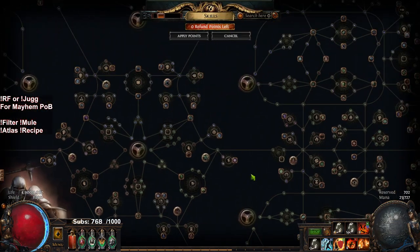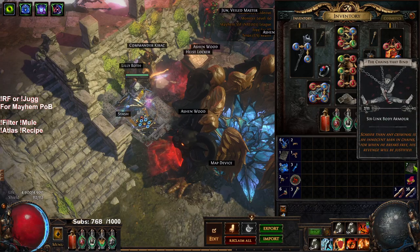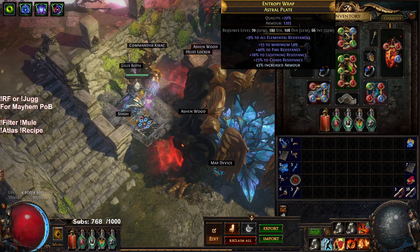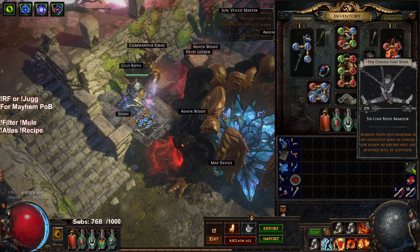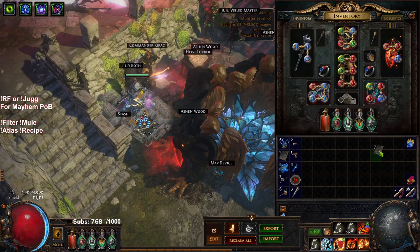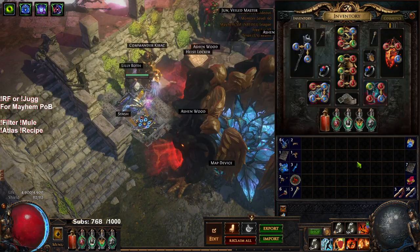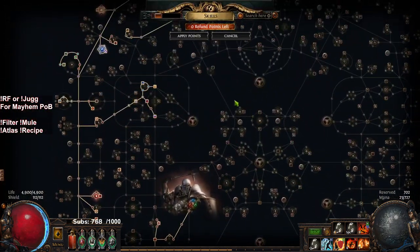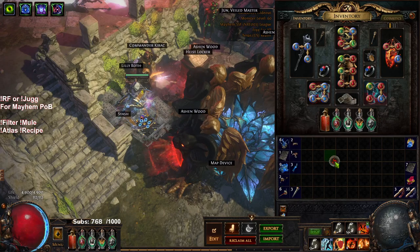As for what I am doing at the moment, I am farming Chains That Bind in pen maps, and then I'm gonna try to poop out a Six Link. My current chest is just a Four Link — it's got Tri-Res and Life, it's really not great. So if I get Chains That Bind on almost any armor base that's not really poopy, I can immediately upgrade to a Six Link body armor, at which point we will enter the next hurdle on the Juggernaut build, which is getting four off-color sockets on a chest piece. I did actually drop an Empower, but leveling an Empower to three in an event like this without using Tora is kind of annoying. We're just playing it by ear, having fun and relaxing in this event.